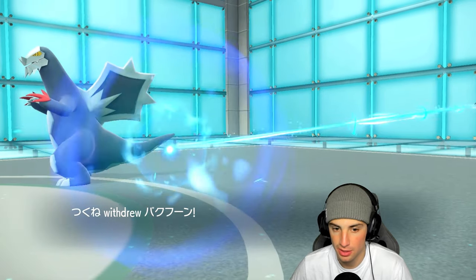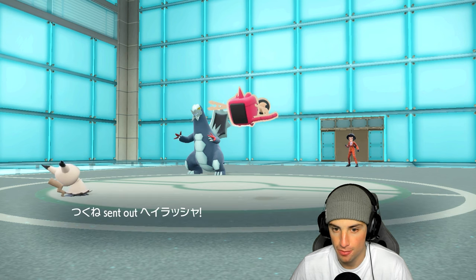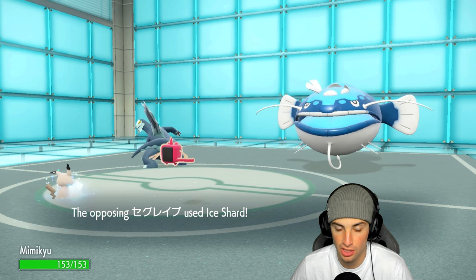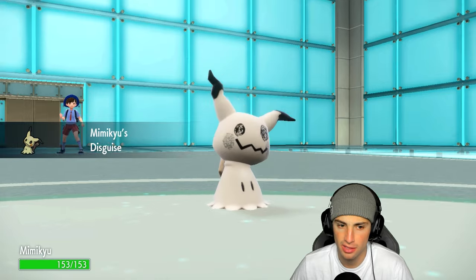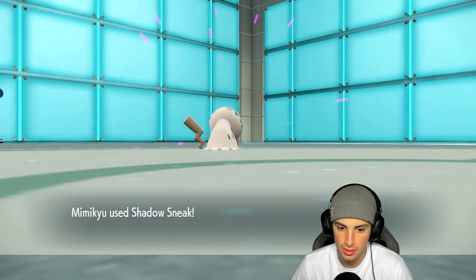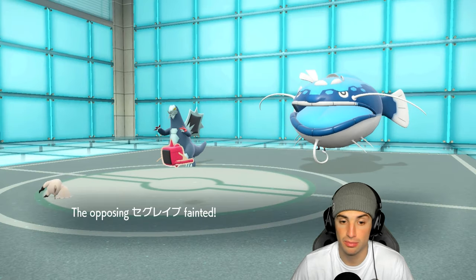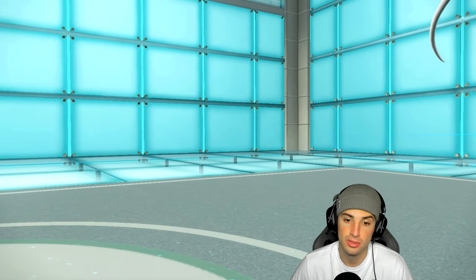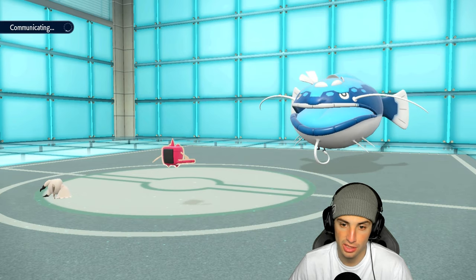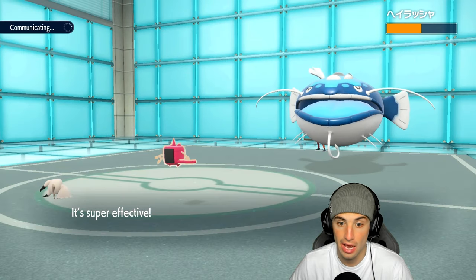They bring in Dondozo, thinking I'm going for a Water move. He uses Ice Shard to remove my Disguise — smart play. Now I Shadow Sneak for the KO. Then I Volt Switch to do decent damage, hopefully getting a crit. He resets his Choice Scarf, and Volt Switch does half damage — that's real good news.